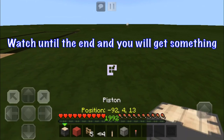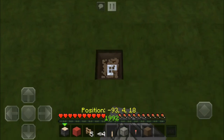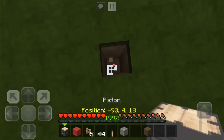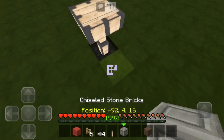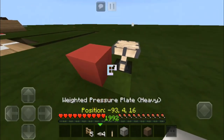Hey, what is up guys, it's bdgamer and welcome back to another video. Today I'm gonna show you how to make a drum set in Minecraft. All you need to do is just follow my steps. I'm gonna put a piston — that is really hard to put because it has to be put on a redstone torch.